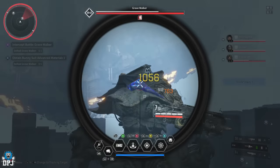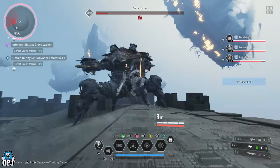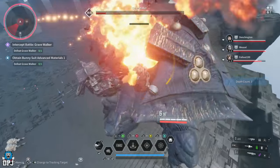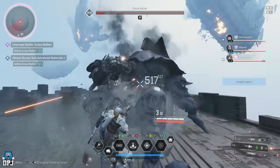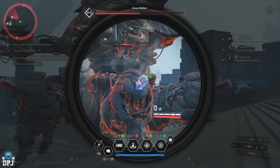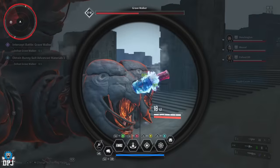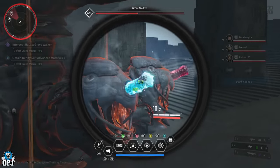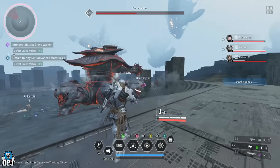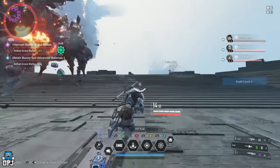The Grave Walker boss fight is quite simple. He has shoulder-pad-like things — when you shoot them they turn blue, and upon continuous fire they turn yellow. You can then grab a hook onto them and by spamming the shoot button you deal great damage. The boss will sometimes shake and you can hang on by pressing or spamming the aim button. After a certain amount of health is removed, a phase begins where you have to shoot tubes coming out of its legs. Complete all of these steps to take the boss out.